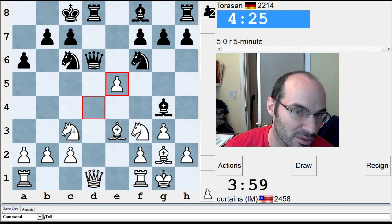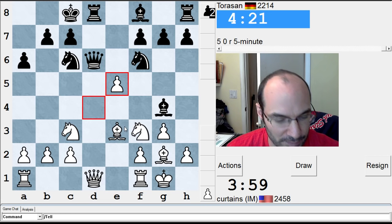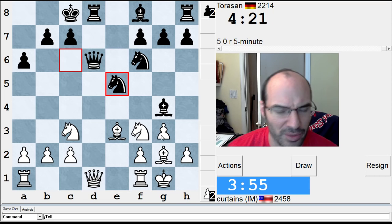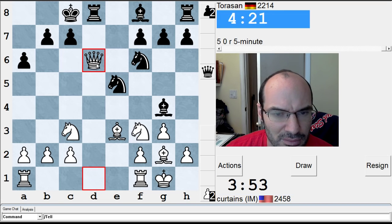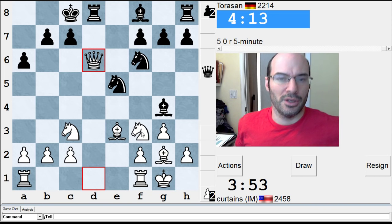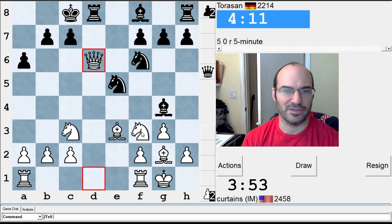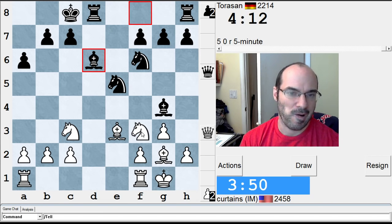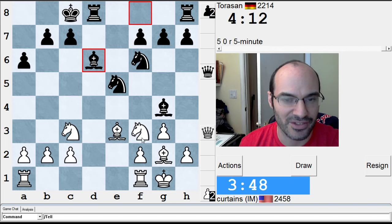I can even take with a knight at some point on d1. I assume... queen takes queen, I assume. I'll take with a bishop, I guess. Then we have to figure out what to do. Because he's, like, all developed. He's probably doing alright here. I'm going to just take and go rook d1.